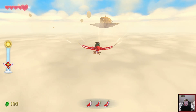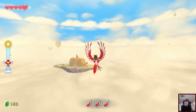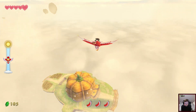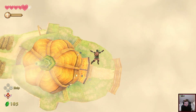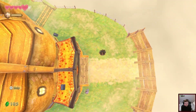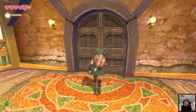You just have to aim vaguely downwards to get the speed boost. I do like how you can just launch yourself off of the Loftwing and then just drop whenever you feel like you need to.